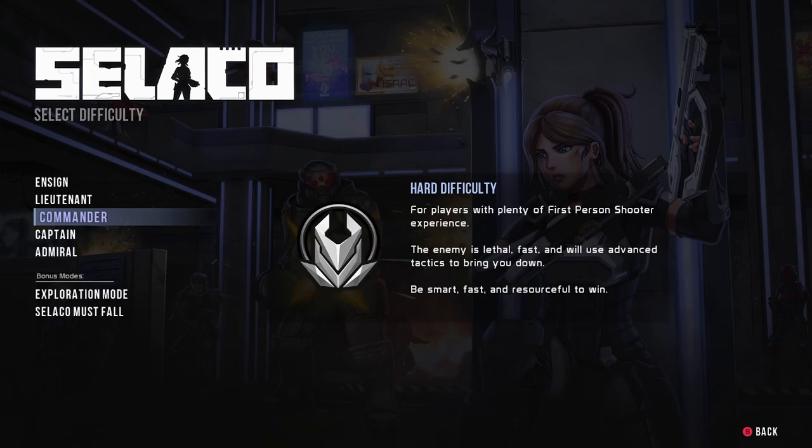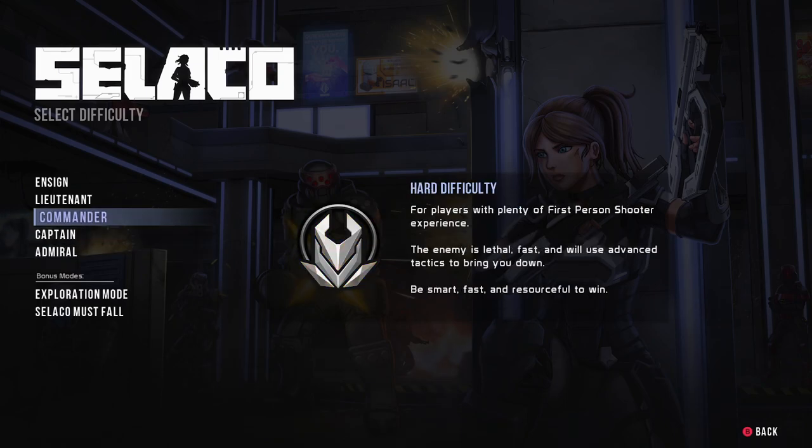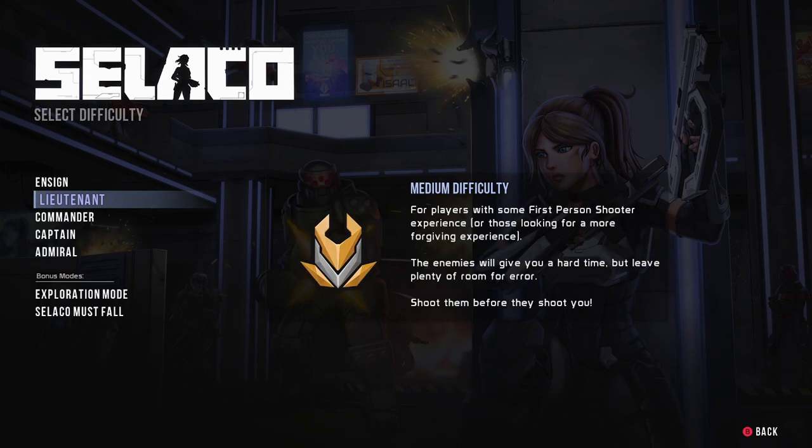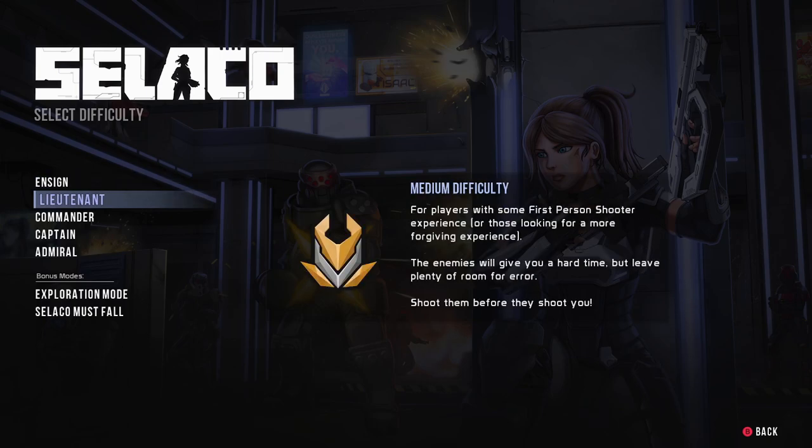So the first thing you do is select a difficulty. I've heard this game is quite difficult, and even though commander difficulty is right there in the middle between these five base options, it is labeled as hard — for players with plenty of first-person shooter experience. I heard even ensign is quite hard, so I'm going to try lieutenant — the real medium difficulty for players with some first-person shooter experience or those looking for a more forgiving experience. Enemies will give you a hard time but leave plenty of room for error.